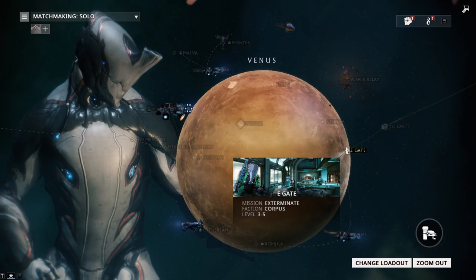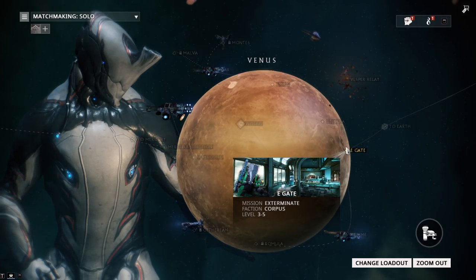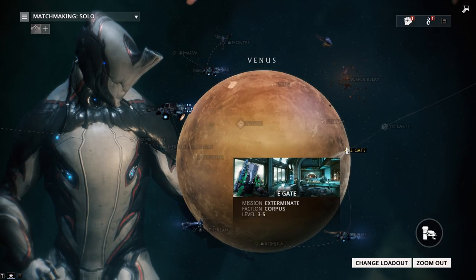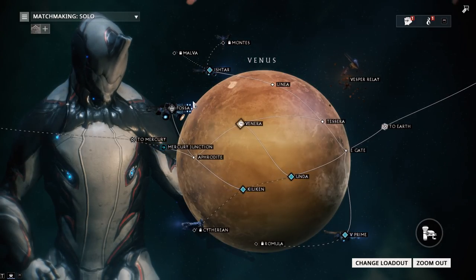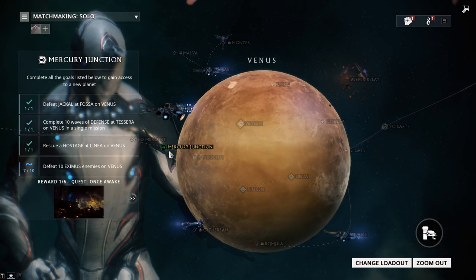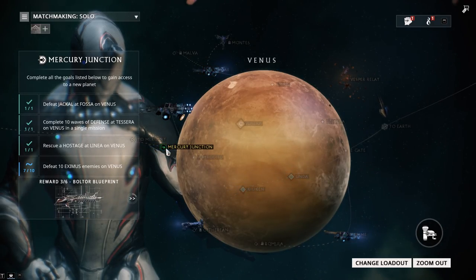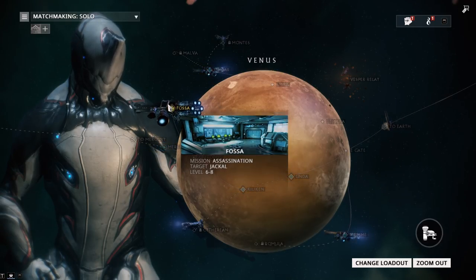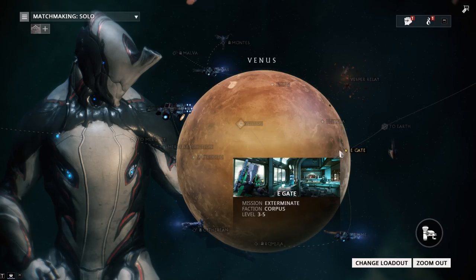Just go ahead, play this mission a couple of times and then you should be good to go. You'll have that challenge done in pretty much no time. You could alternatively keep replaying Fusa, which is a boss mission you have to do anyway, and get a few kills that way. However, it's not a guaranteed Eximus spawn in that mission either, so your safest bet is E-Gate.